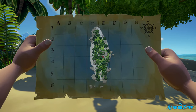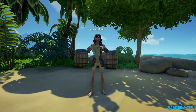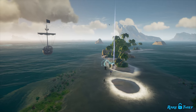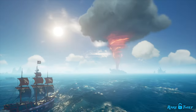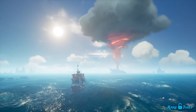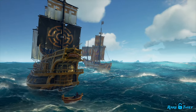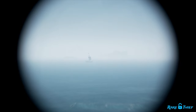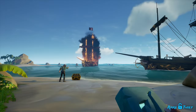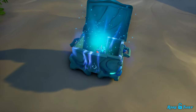Unlike other voyages, where each crew has their own maps that no one else can see, the Skull of Sirensong voyage is shared amongst every crew that starts it. That means every crew competing in the voyage will receive the same maps and fight over the same treasure. Since the voyage occurs in adventure mode, your ship can sink multiple times without forfeiting the race. You can also encounter other crews not participating in the voyage. There's only one Skull per voyage, so only one crew can deliver the Skull and be crowned victorious.